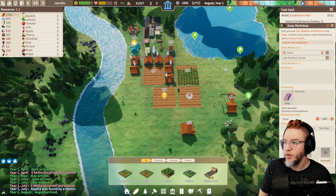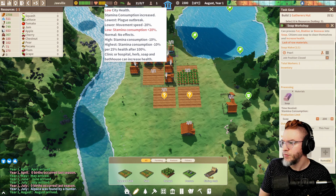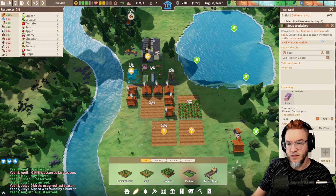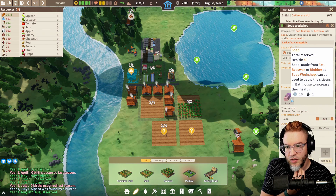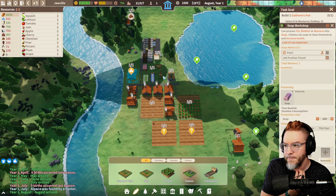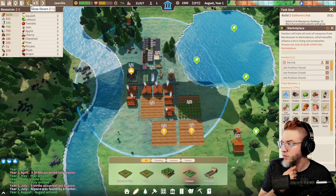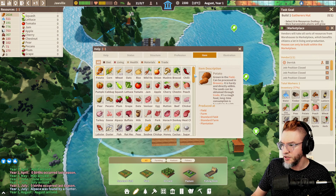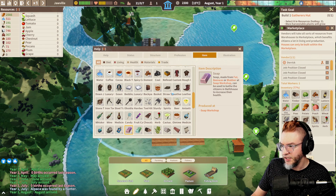Going to process soap — okay, should increase our health. Oh, it's missing something. Lack of raw materials — fat, blubber, or beeswax into soap. How do we get fat, blubber, or beeswax? Let's reduce the speed to one until we can figure that out. Fat blubber... onions, peas, reeds, herbs. Marketplace — let's look it up. Items — can I search? Yes, soap, fat. Where do we get the fat?